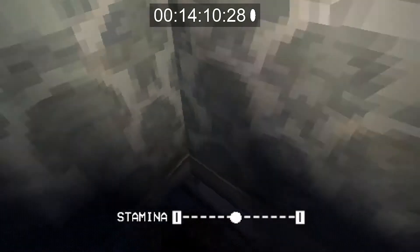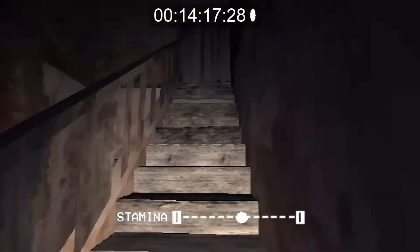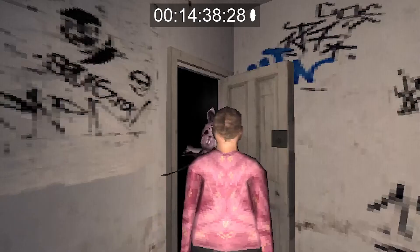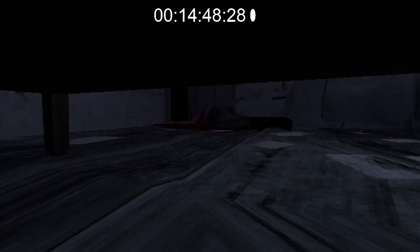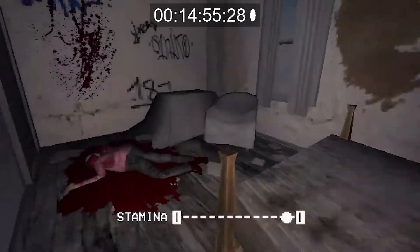Now that we have this key, head all the way back upstairs and use the key on this door. This is where we will get our second fatality — Gary, who meets a pretty grisly end getting cut in half by the Easter Ripper. Fortunately our heroine Emma has hidden herself under the bed. Gary is dead — rest in peace Gary, though honestly Gary is an asshole.